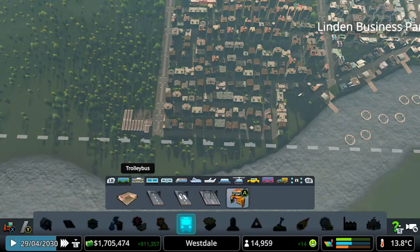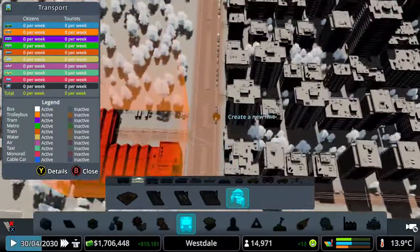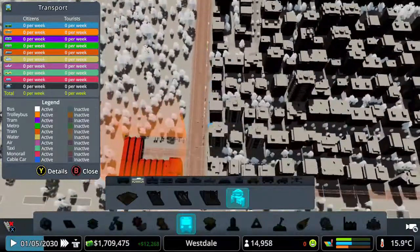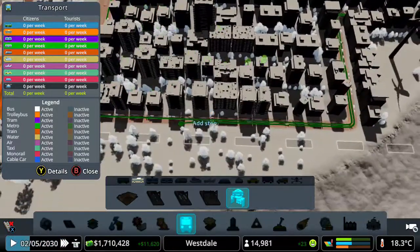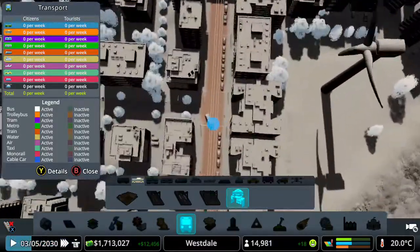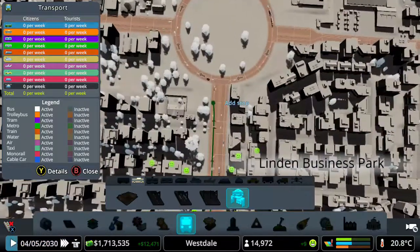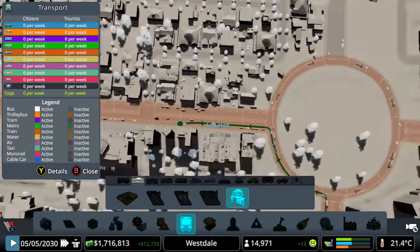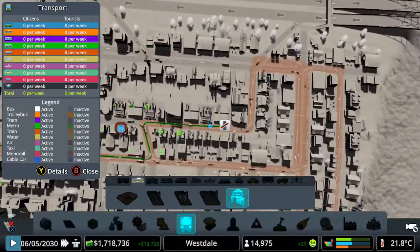Now that we have upgraded all of our roads, we're going to be creating a line. I'm going to start it off around here, put another one just down here, one on this stretch of road — that'll do — one just around here, another one over here, one there. A bit of a bad place just before the roundabout but it's fine. Then we want to go this way, up around the top.